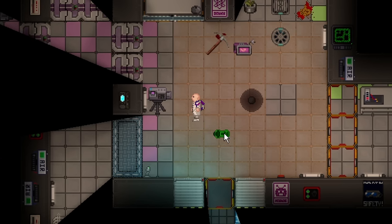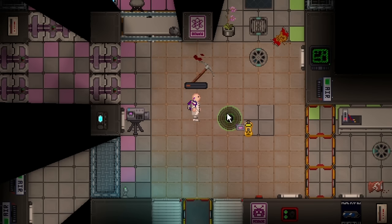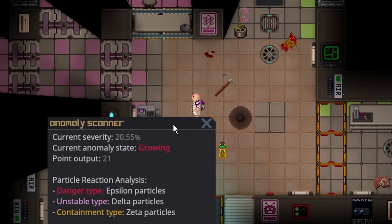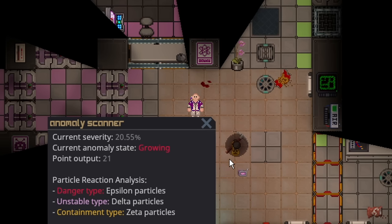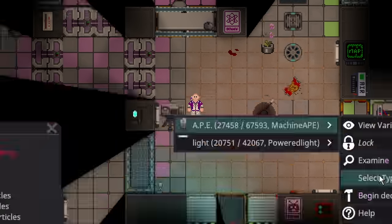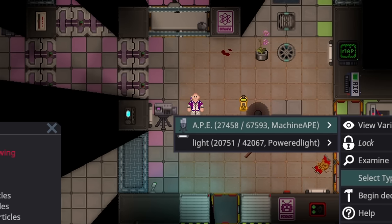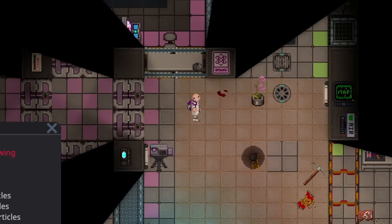Up next is the gravity anomaly. I would absolutely recommend you get a Geiger counter. The gravity anomaly basically just pulls in objects constantly and emits radiation — the radiation severity depends on its severity. This anomaly is actually one of the best in the game to have because you can completely counterplay it regardless of severity. You need to put it to Zeta particles and relock it. Now that it's hooked up, just turn it back on to keep it stable — normally one shot does it.